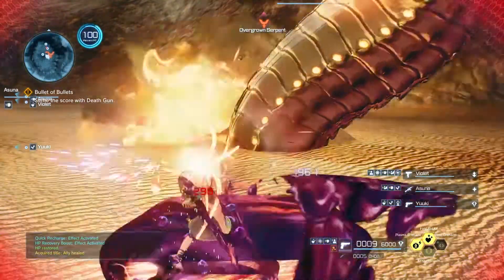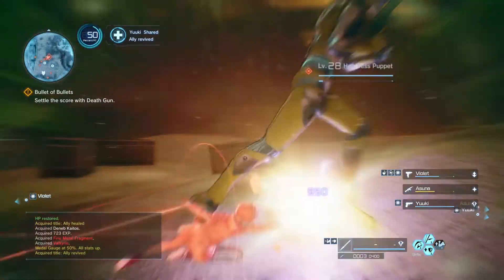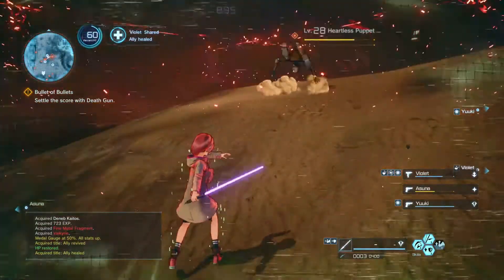Each weapon art has a different effect. The pistol technique will decrease reload times and skill cooldowns, while most other techniques unleash an attack for mass damage. So be sure to experiment with them.